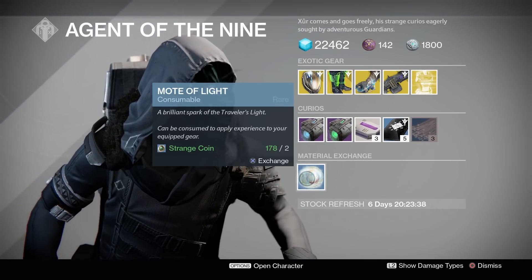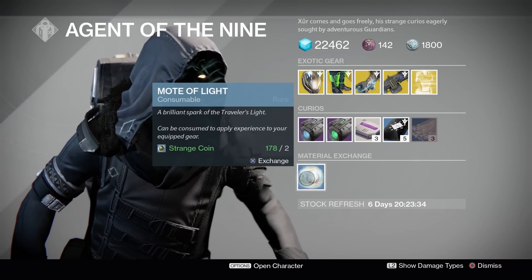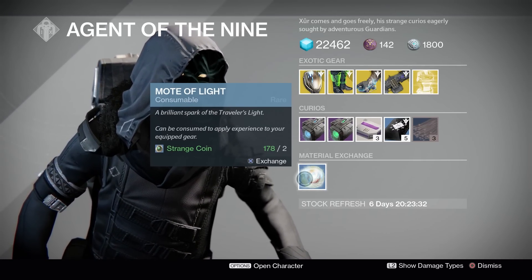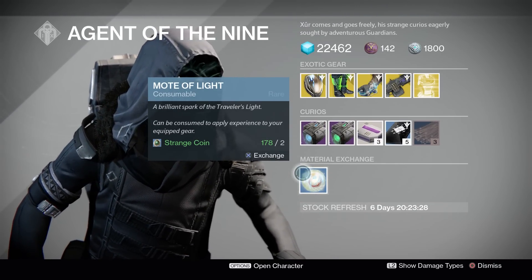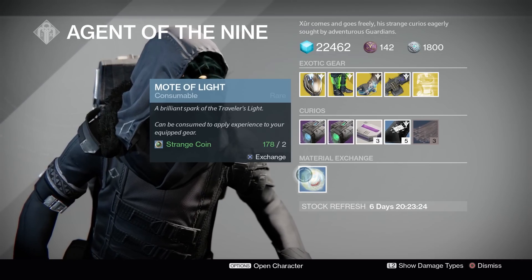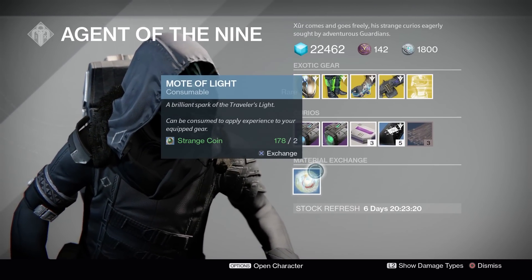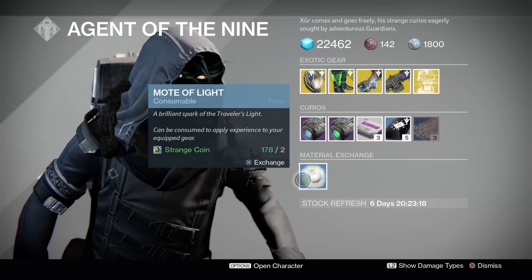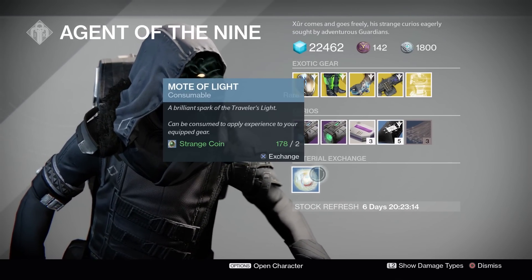Moving on to the Motes of Light exchange — this will cost you two Strange Coins for one Mote of Light. At this point in the game I personally stay away from this. I always seem to have a bunch of Motes on me, so I don't really see this as a necessity for me. But if you are in desperate need of Motes and you have the Strange Coins lying around, go ahead and do this if you want.